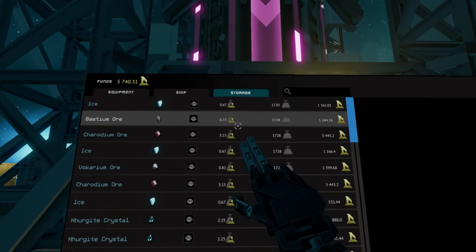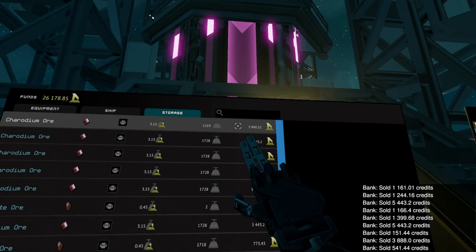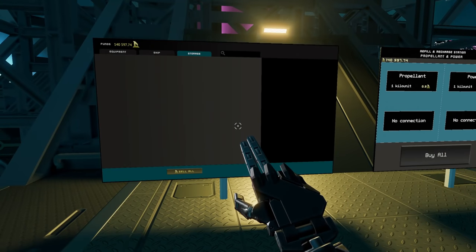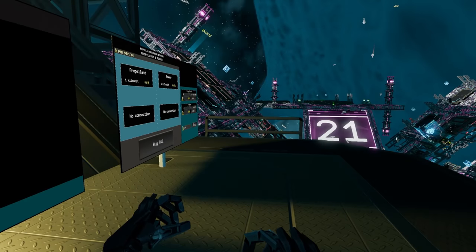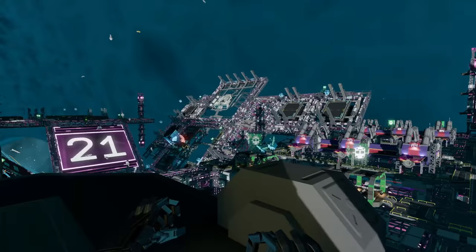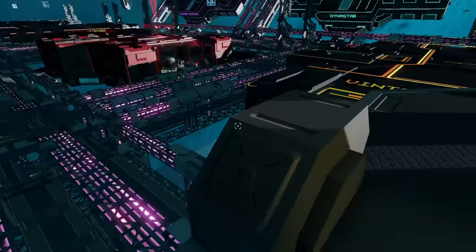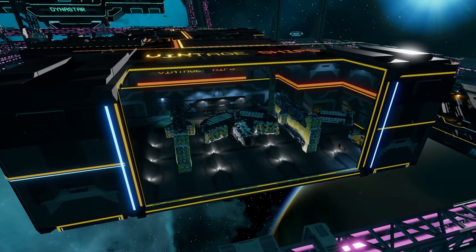Let's go ahead and sell everything we have and see what kind of money we're sitting at. We're at 140,000 - are you kidding me? That's insane, we got way more money than I thought. That 500,000 ship is actually not that far off. But you know what - let's get the 146,000 one. Let's use that one, get a handle for the mining beams, and then we can always upgrade. We don't want to upgrade too much too fast.